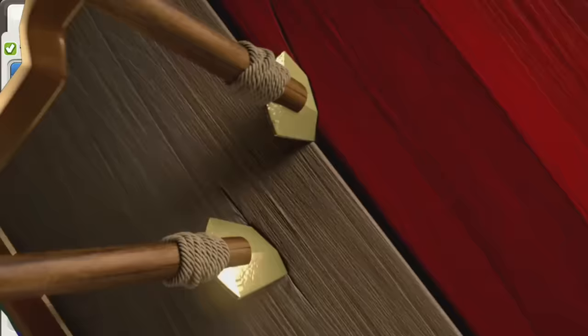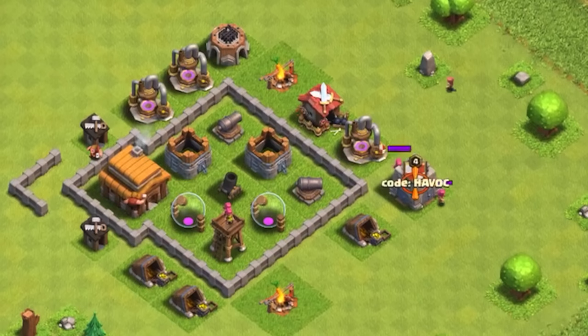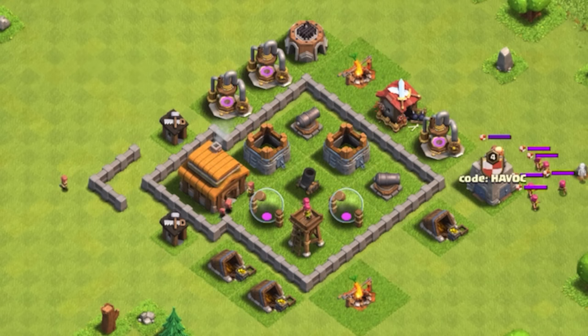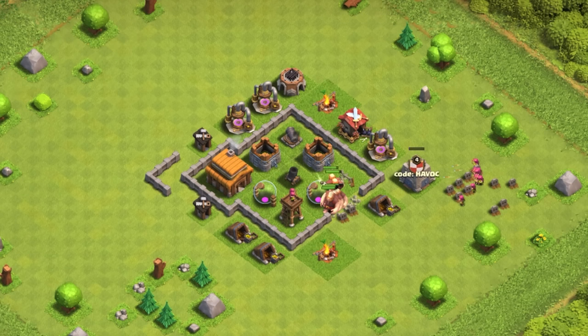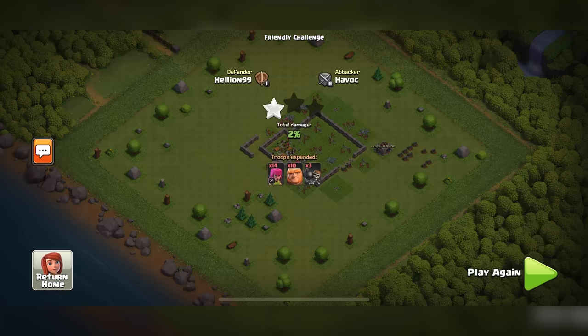Moving on to Town Hall 3, we're going to be using pretty much the same thing. Up to this point, this is kind of the best you got: 10 giants, 14 archers, and 3 wall breakers. Start by checking the clan castle for troops, and if there are any, surround them with your archers. Meanwhile, focus your attention on the mortar. If it's on the edge of the base, attack there. However, if the mortar is in the center, just pick the side where your archers already are. Send in a giant as a distraction for your wall breaker, break that wall, and send in the rest of the giants. The giants should take care of the four defenses without an issue. It would help to bring a clan castle with balloons or hog riders, as they'll both be very effective. The only thing left to do is wait for all your troops to clean up, and you're all set.